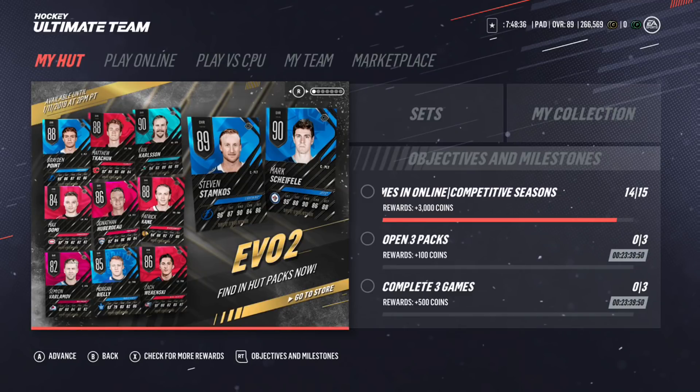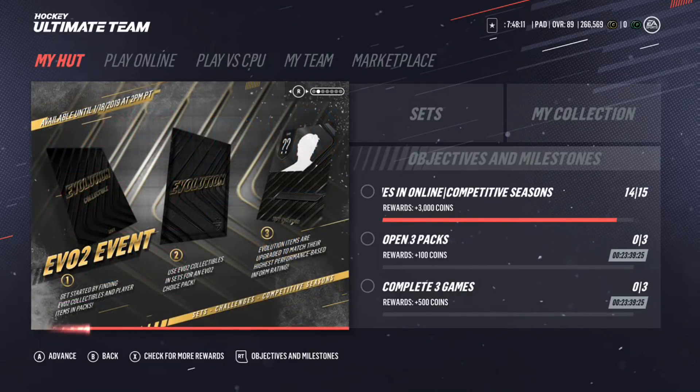So we got Evo 2, and we have all of these cards in the packs. We've got a 90 overall Mark Shifley, 89 overall Steven Stankos, 86 Zach Werenski, 85 Morgan Rielly, 82 Seaman from overall 84, Max Domi 86, Jonathan Huberdeau 88, Patty Kane 90 overall, Eric Carlson 88 overall, Mathieu Tkachuk, and an 80 overall Brayden Point. These are the cards available in packs right now.